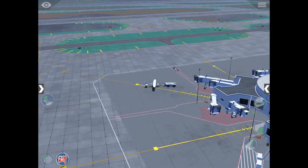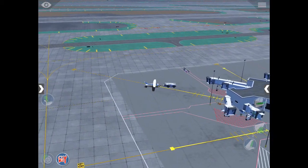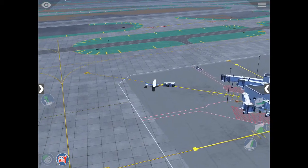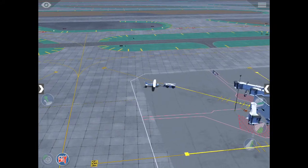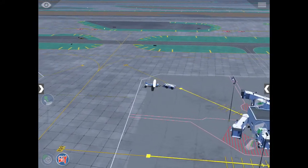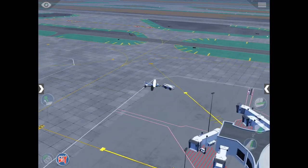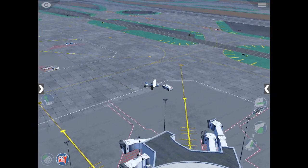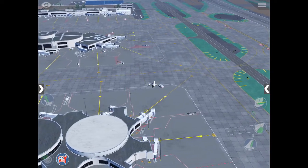The pushback car is quite strong. I know it's not supposed to be doing this type of work — it's only supposed to be pushing back a Boeing, an Airbus, or any other commercial airliner jet, not a Cessna. We are really messing this up — it is literally taking us into a 360.